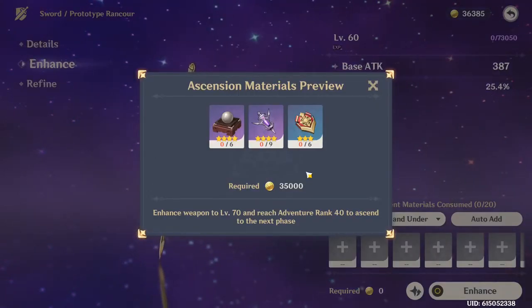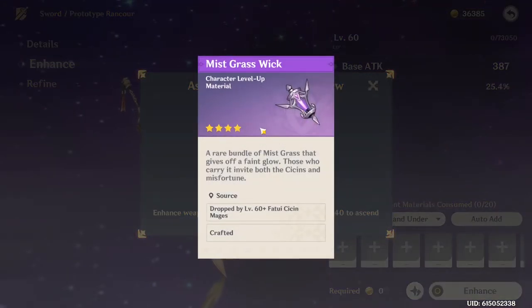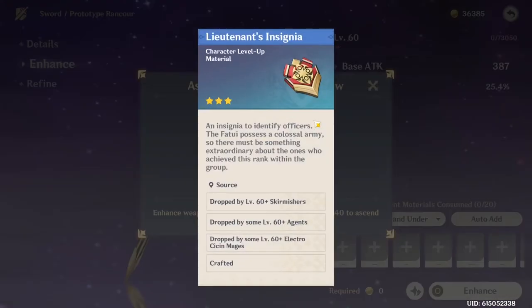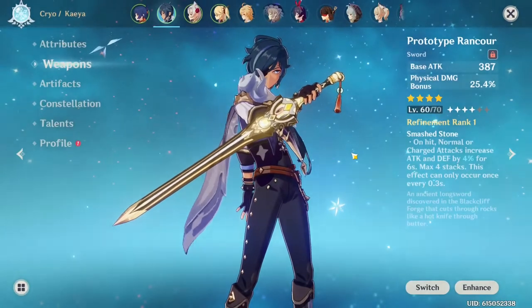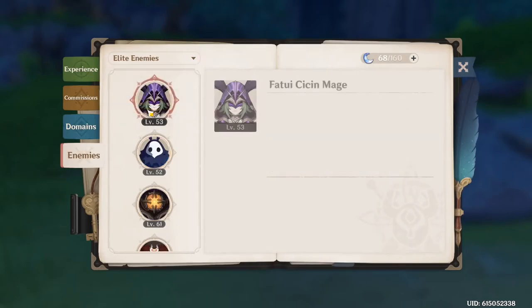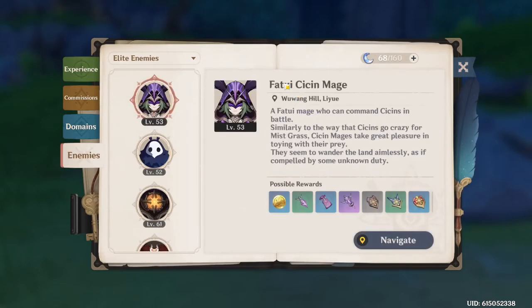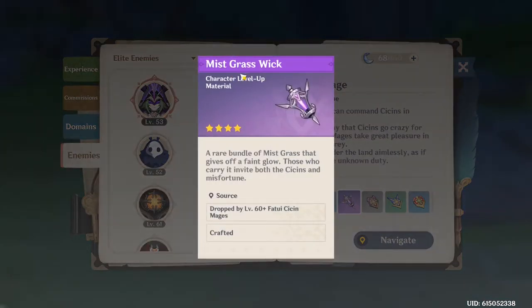We also need to talk about the materials we need for the Prototype Rancour that are dropped by regular or elite monsters. This is Mist Grass Wick, which is dropped by Fatui Cicin Mages, and the Lieutenant's Insignia, which is dropped by quite a few different things. For the Fatui Cicin Mage, similar to how we found the Treasure Hoarders, we choose the elite enemy tab — it's the top Fatui Cicin Mage. We can actually get the insignias here as well as the three different tiers of this mist grass material, and finally the Mist Grass Wick itself, which is what we need to ascend our Prototype Rancour.